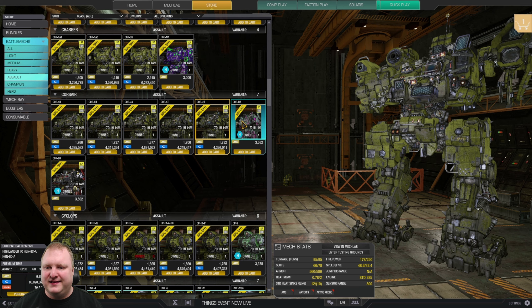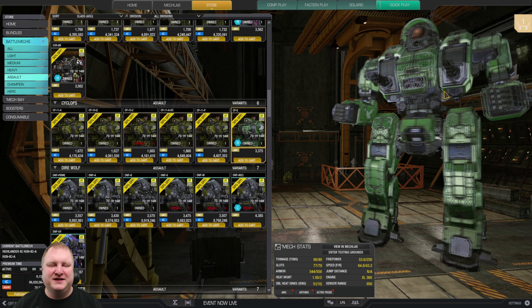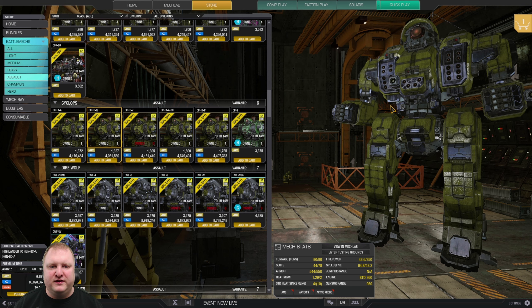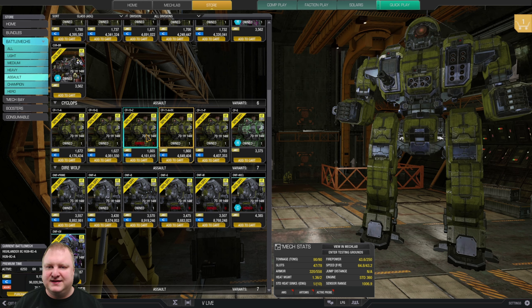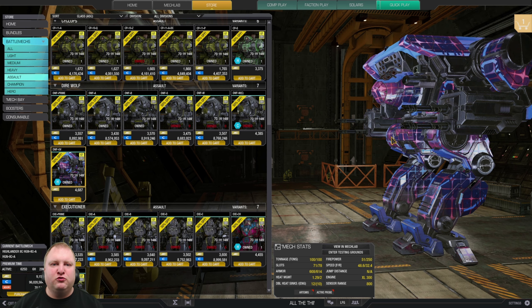Cyclops Sleipnir: must-have for anybody who plays this game — one of the strongest mechs in the game. Agile, and you'll most likely see it with quad LB10s. If you don't want the Sleipnir but just want a Cyclops, look at the 10Q for a brutal SRM6 or Streak 6 brawler, or the 11 ADC for an Atlas-style brawler. If you want ECM you have to check out the 11P.